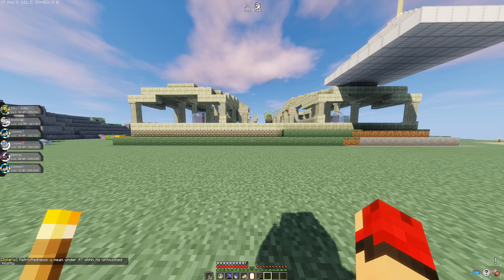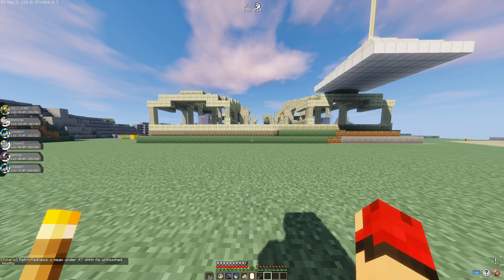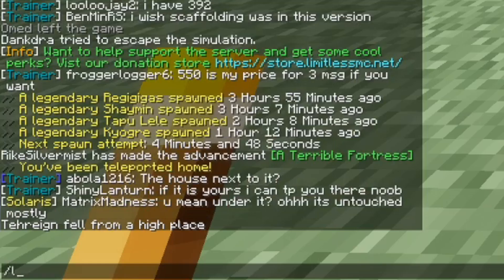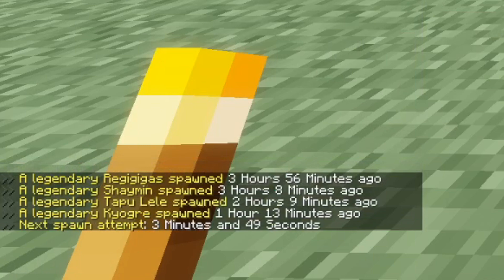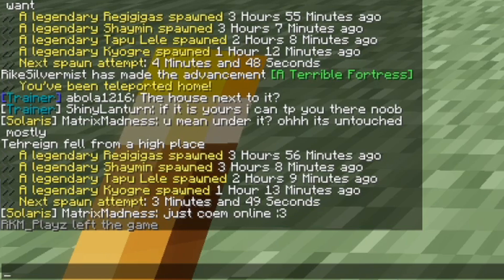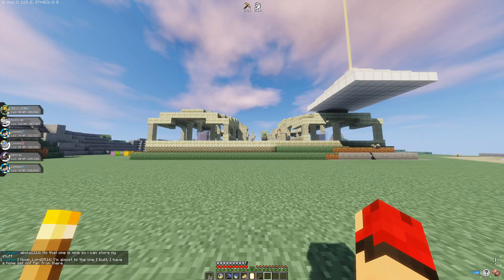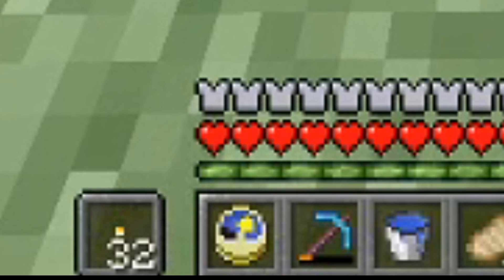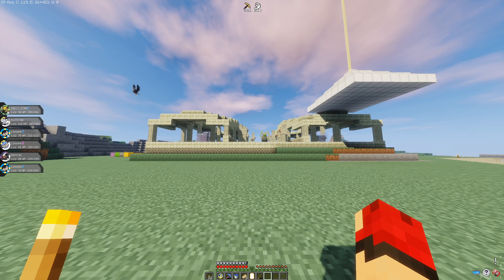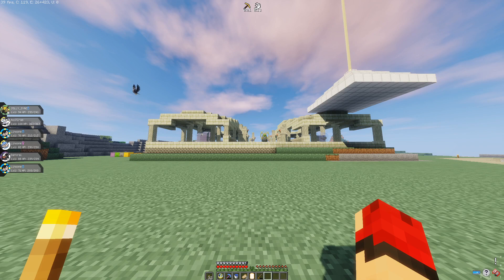Now that I've talked about the two things I'd really recommend — the clock and the extra home set to the biomes of the legendaries you're farming — let me show you what it looks like in practice. If I type in slash legend, this command shows you the history of which legendaries have spawned. I was the one who got the Kyogre, by the way, so this is a perfect time to make this video. It shows the next spawn attempt for a legendary is going to be in 3 minutes and 49 seconds. I look at my clock in the bottom of my tool belt — it'll probably be around dusk time — so I need to be there by the time the spawn attempt comes around.